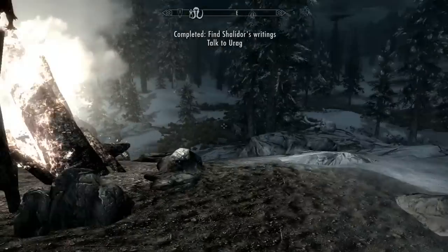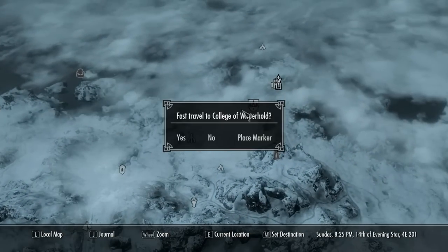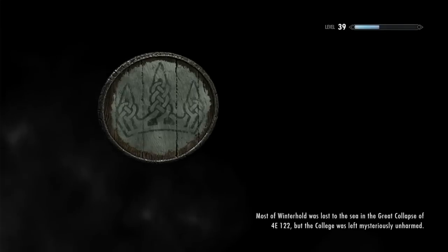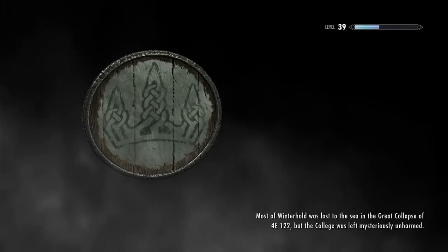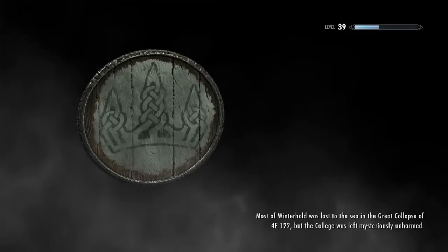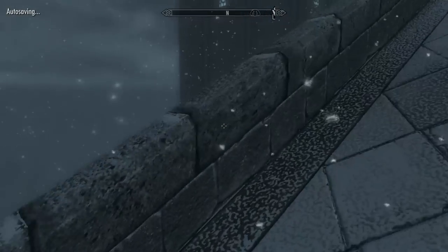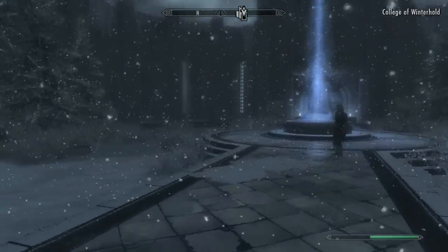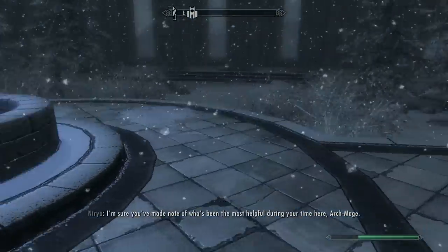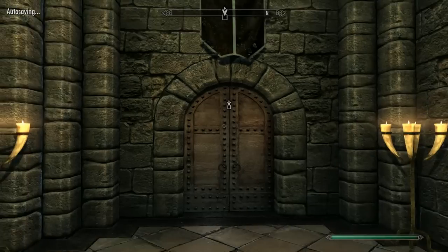Now, in order to activate the quest, I'm just going to take everything. In order to activate the quest, all I have to do is talk to Urog — I think that's his name — from the library of the College of Winterhold. I believe that's how you activate the quest. I'm not entirely sure, it was such a long time ago. I also am the Archmage of the College of Winterhold — I've already done that whole quest.